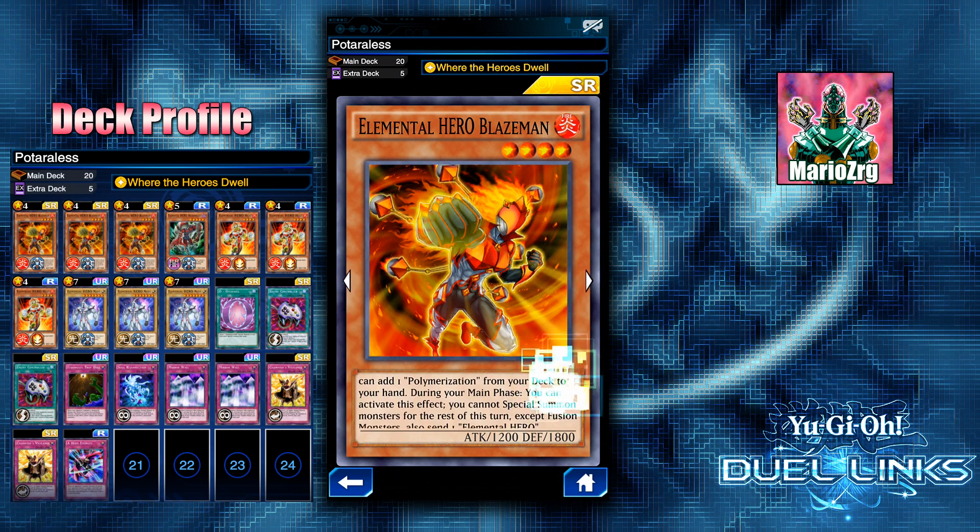During your main phase you can activate this effect, but you cannot special summon monsters for the rest of the turn except fusion monsters. So basically you can special summon monsters during the turn you activate this, you just have to do it before you activate Blazeman's effect. That's very important and it does come up a lot, so make sure you remember that if you try to play this deck.